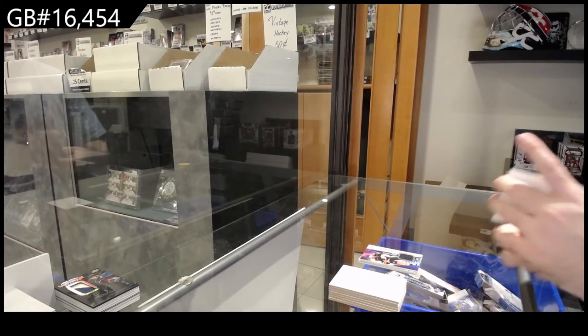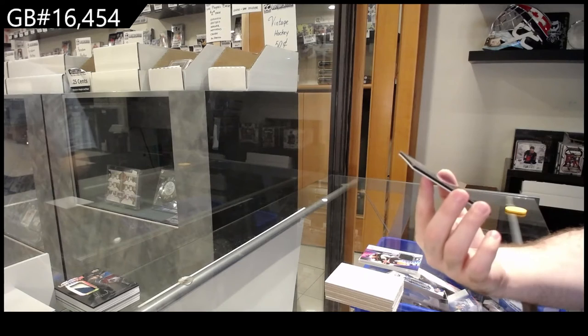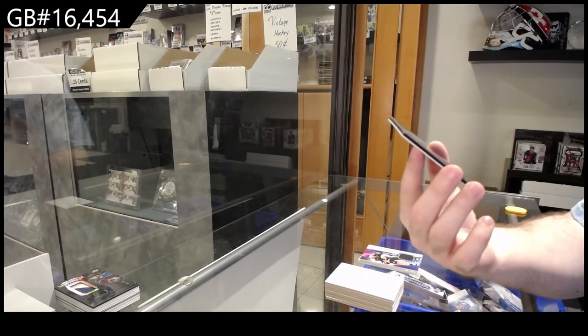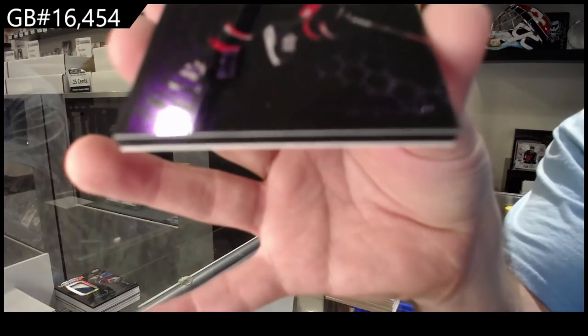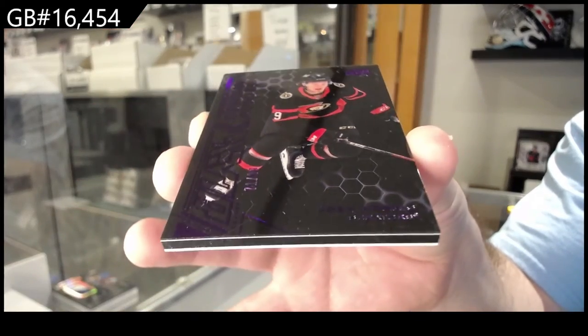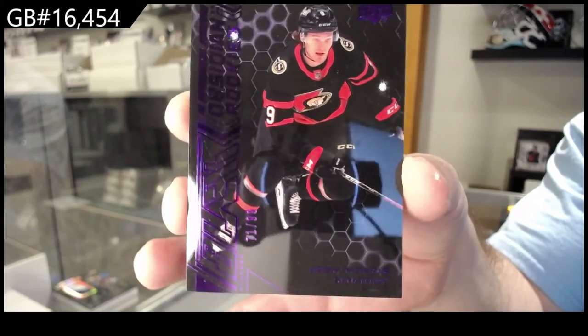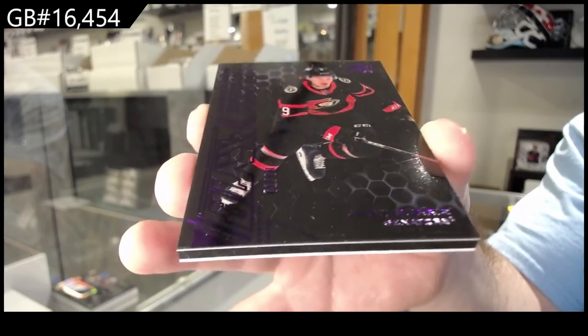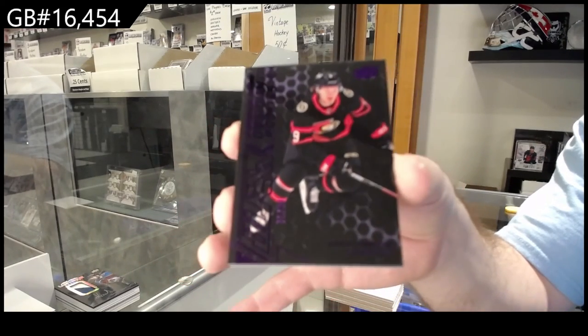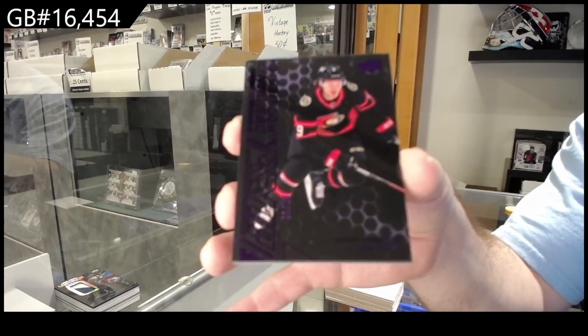Oh no, it's purple — and that's a good one though, 99. Is that a scratch? It is too. 99 purple Obsidian Rookie for the Ottawa Senators — Josh Norris. I don't know if you can see it, but right below his feet there's a bit of a scratch going pretty much across the card, so whoever gets that just be aware of that. But 99 purple, Josh Norris.